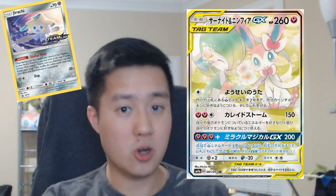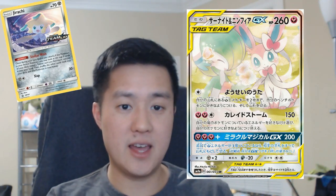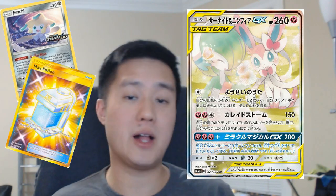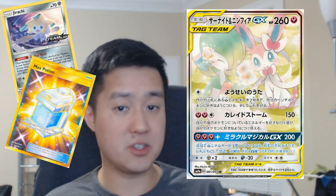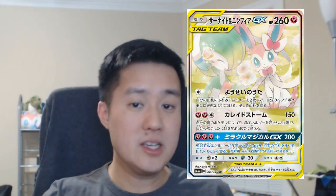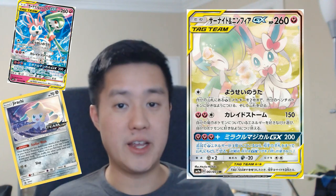However, given how Kaleidostorm works, there's a lot of flexibility. Consider Jirachi, which can basically search up a lot of trainers. You're moving all the energy to another Gardevoir on your bench, the active Gardevoir tanks whatever attack your opponent dishes out, and then you apply a Max Potion — it has no energy on it so you don't have to discard any — and you fully heal it. You can repeat that with the Jirachis as well. So there's some potential here, but a good engine might require at least two Gardevoirs and a Jirachi, and if you're stuck opening with just Gardevoir Sylveon, you're kind of dead in the water.